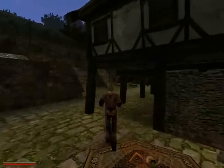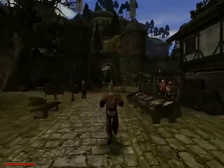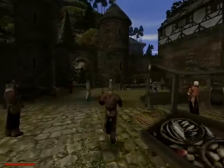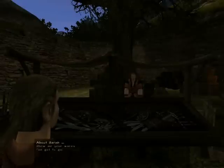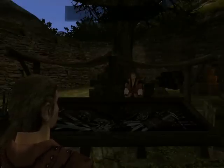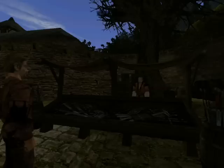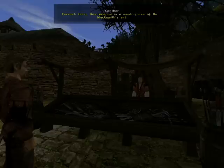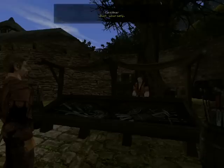Hear ye, inhabitants of Quarrenis — by the explicit order of the Honorable Lord Hagen, the following decree is hereby... Now that's difficult, isn't it? Don't tell this to anyone. Well done — Sarah is where she belongs. I have taken over her goods, so if you need a weapon, come to me. You were going to give me a weapon. Correct. Here — this weapon is a masterpiece of the blacksmith's art.